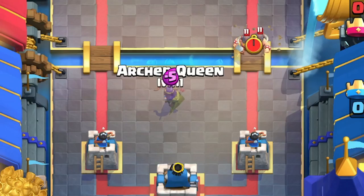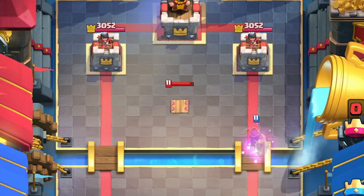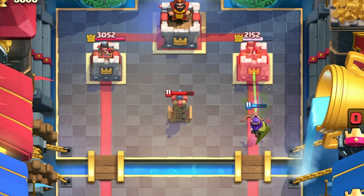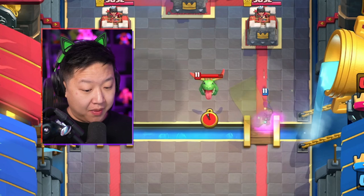Her invisibility is not invulnerability. You could actually kite the Elite Barbarians — she turns on her invisibility and now they have to walk backwards and the E-Barbs only get one hit on the tower. And up against Hog Rider decks that have something like a Tesla, she can bypass the Tesla completely and just connect to the tower. But her invisibility isn't everything — even with it, she's going to die to splash units.